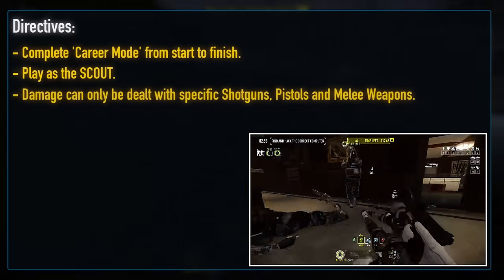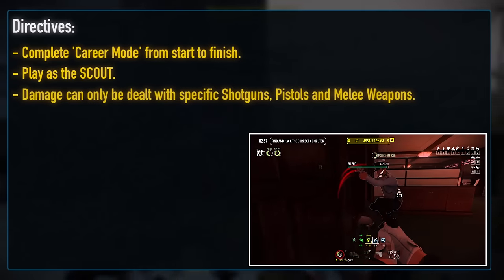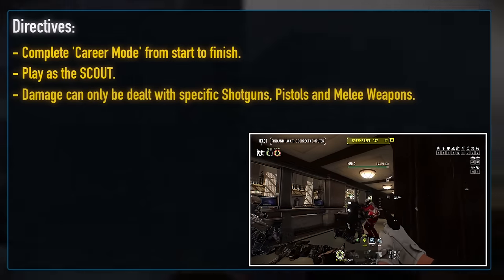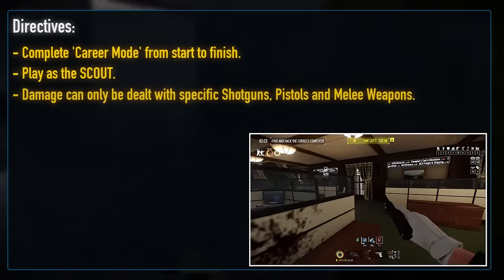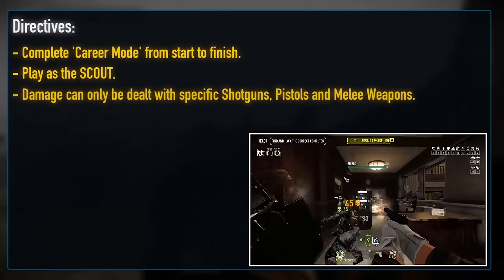In the general secondary slot, Scout offers three distinct pistol options: stock, obviously, which as of the engineer run we've already ascertained can be represented by the Gruber Kurs; the Winger, which I'm happy to swap out for the Deagle in Payday 2; and finally the Pretty Boy's Pocket Pistol, which is about as close to the M13 9mm as we can get.